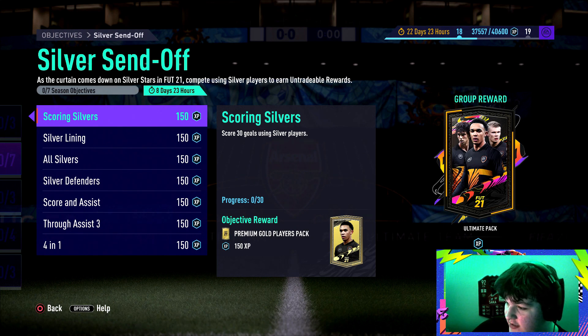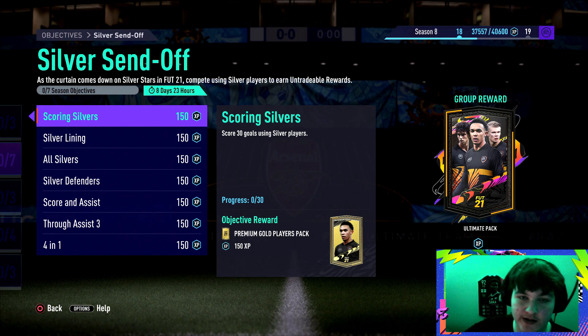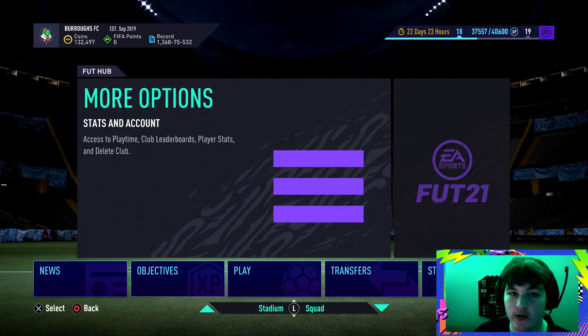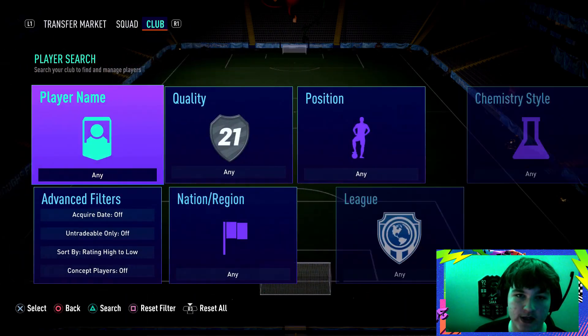For example, let's take Vidra's card — he's 73 rated, considered a silver card, currently 700 coins on the market, and performs as a 72-rated striker in-game. If we go on Footbin and put a Hunter chemistry style on him, it gives him 90 pace and a plus-10 finishing boost, taking him to a 76-rated striker in-game. So tip number one is chemistry styles — use Footbin to check which chem style works best for your silver players and it'll make them so much better.